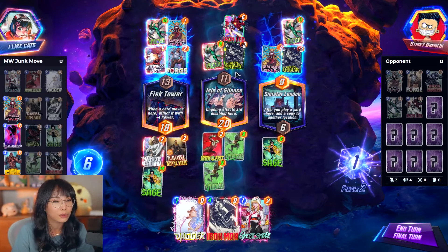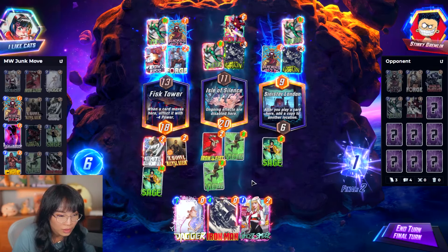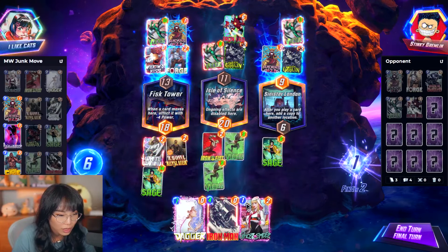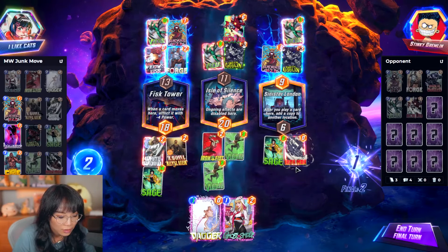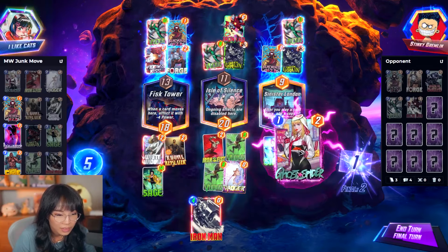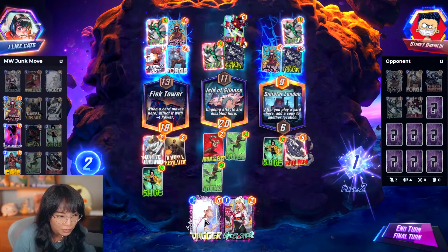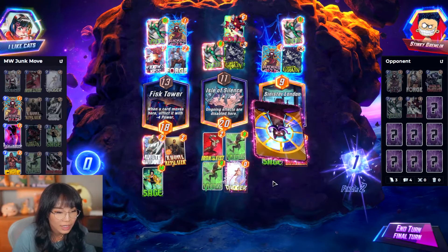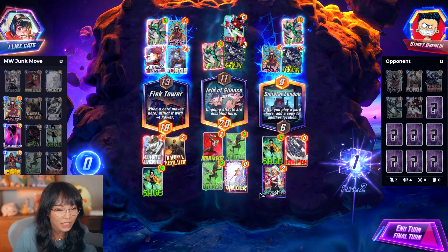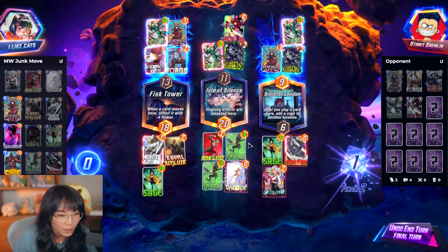Then we just... how do they win middle? They could move the Vulture to the middle, and that would be pretty big. Sage is the last card I played, so I could Ghost Spider it? No, I can't. Dagger here, then Ghost Spider here. No wait, first it needs to be Iron Man, and then Dagger. So Iron Man goes left, then we Dagger. This is gonna work — the Dagger is gonna be humongous, and then we have Iron Man as well. Iron Man on the right, Iron Man on the left. What are they gonna do? They can Shang-Chi me maybe, but hopefully no Shang-Chi.